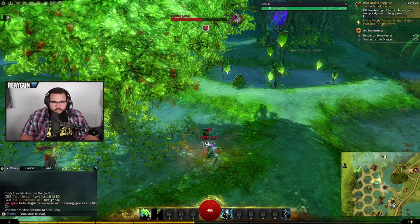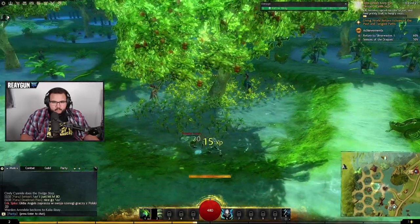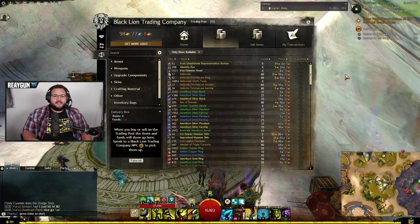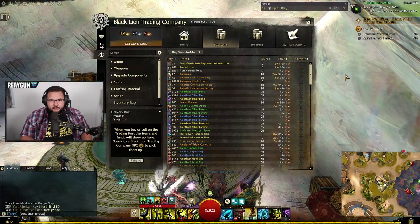I'm going to show you how to change your layout of the trading post to see more items at once when browsing items. A lot of you guys have been asking how to get this exact layout on the Black Lion Trading Post.